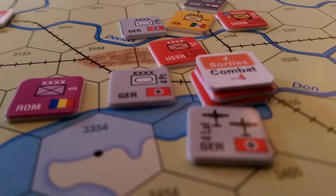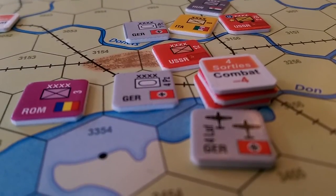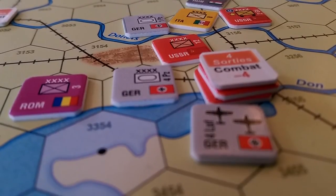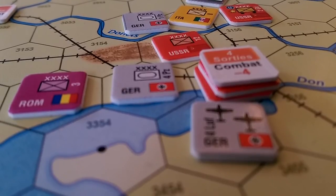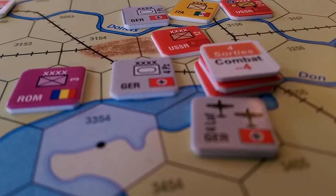Here we go, we're going to do the attack and we're going to use the air again as well. We've got plus two for being a German unit, plus two for attacking a unit in a hex affected by fair weather - that's plus four. Attacking a unit in a hex that contains a city is minus one. Then we've got the air, which is plus one, so that negates and we're still at plus four. Wait - air support from an air unit when the defender's hex is in fair weather is actually plus two.